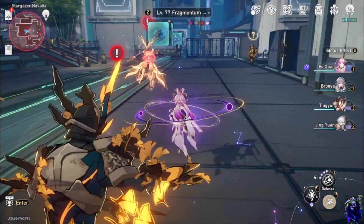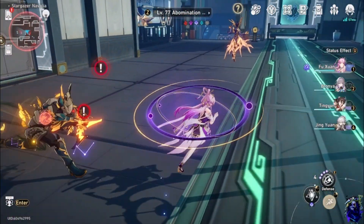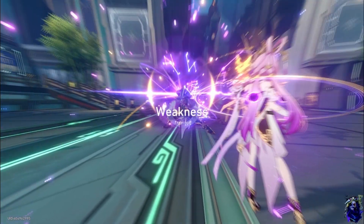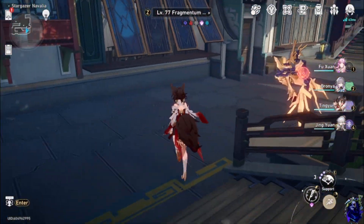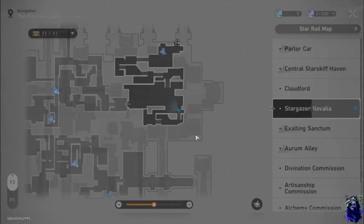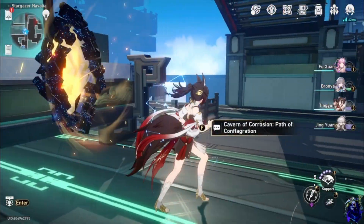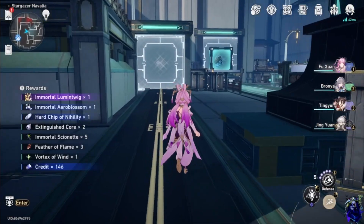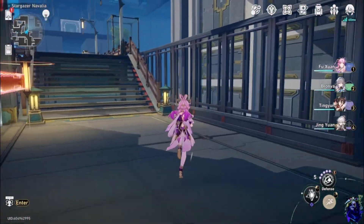For Riddle Six, I usually like to start right here. There's always going to be one enemy right here. If you do have a technique, there are a lot of skill point things available. Then there's another one right here.